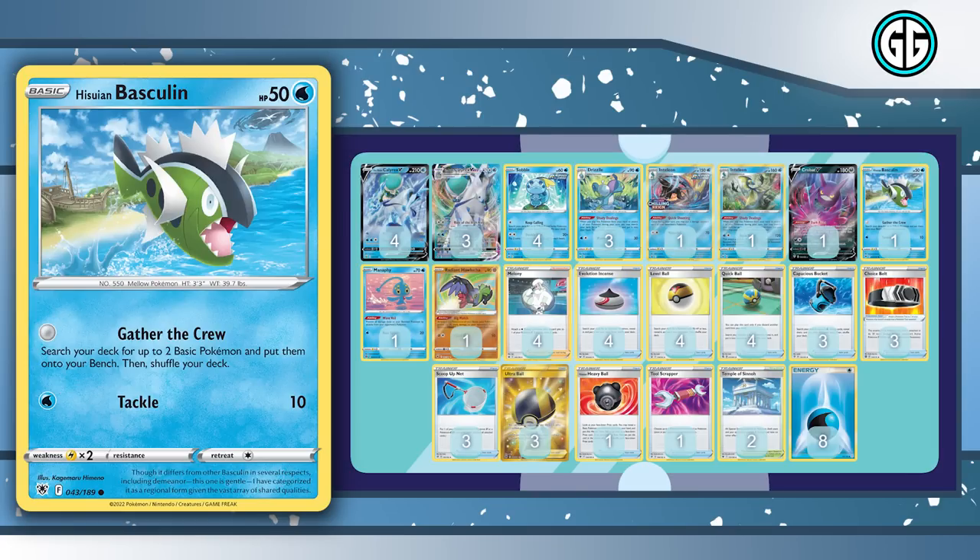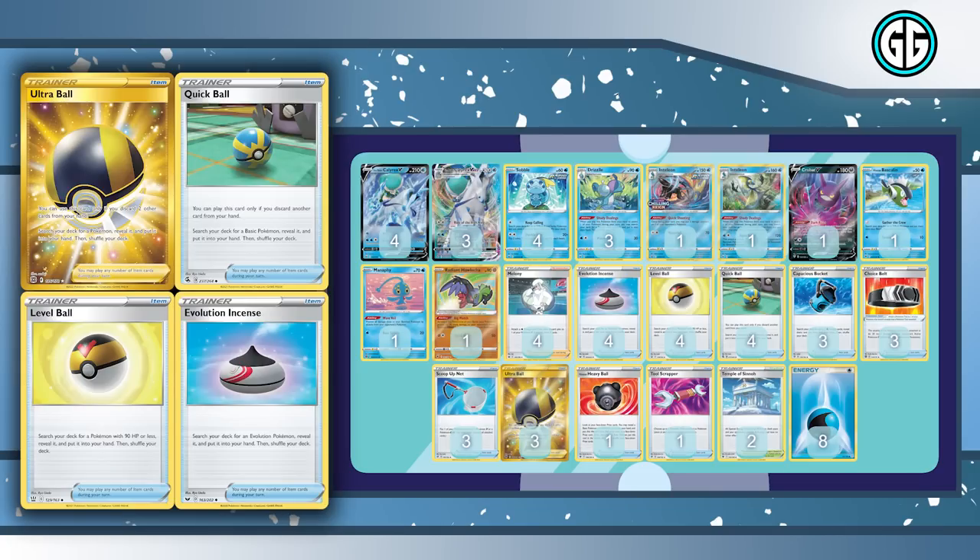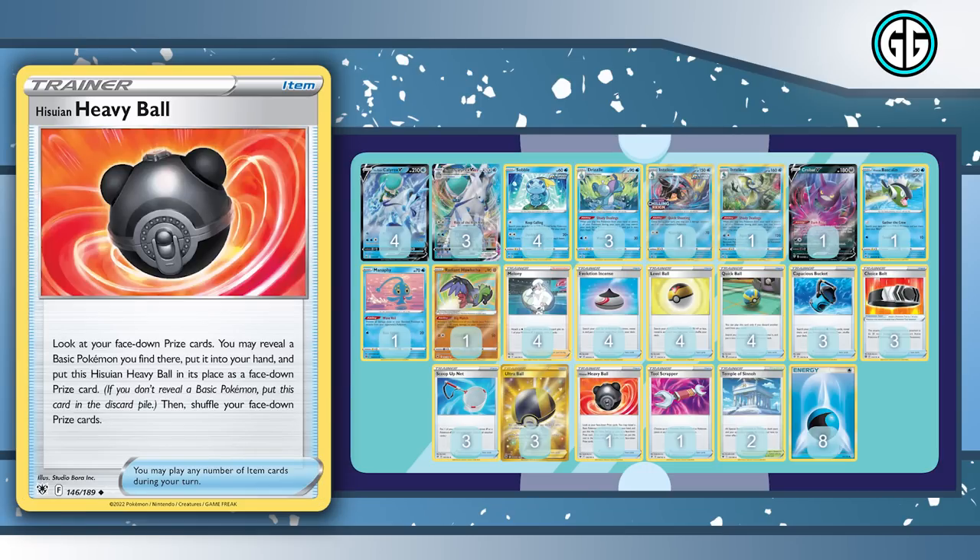For Pokémon search cards we run three Ultra Ball, four Quick Ball, four Level Ball, four Evolution Incense — a ton of search cards to make the deck really consistent. When I was playing Ice Rider on stream, I tried a bunch of different things and concluded the deck felt really inconsistent. Then I decided: what if I just knock out my opponent's active every single turn and make the deck as consistent as possible? It started working and I started winning a lot. We also have the Hisuian Heavy Ball as a last Pokémon search card.